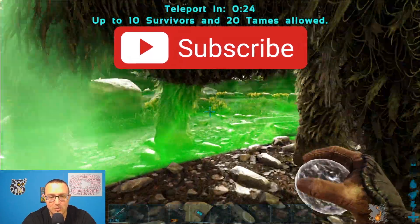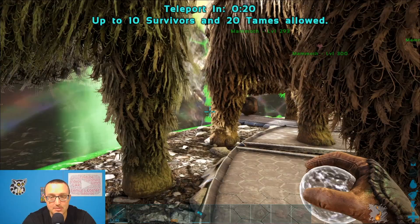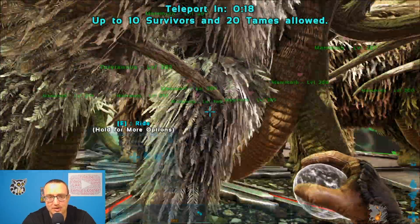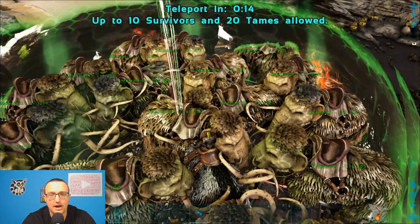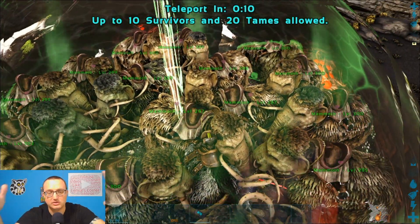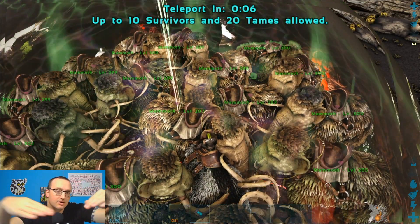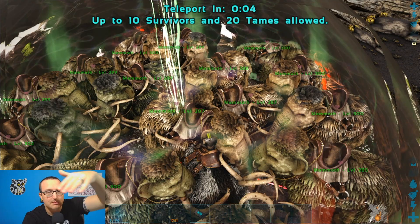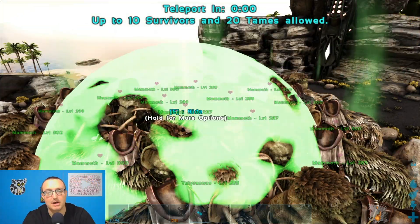I'm a little worried about this guy right here — I think he might not make it in. We'll see how many Mammoths actually make it in. I do want to be on top of my UD. There might be one or two left out because these things are just so big. Worst case scenario, you could use a Quetzal flying on top and drop them in by pulling them off — have someone ride them, have the Quetzal on top, and just drop them off.